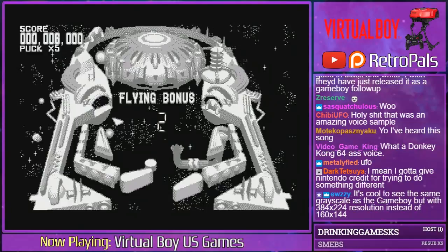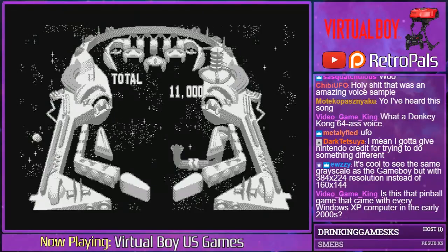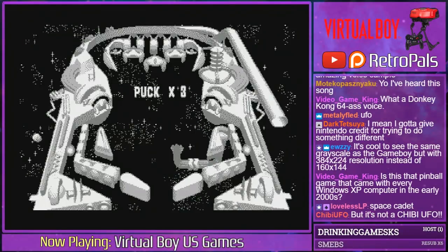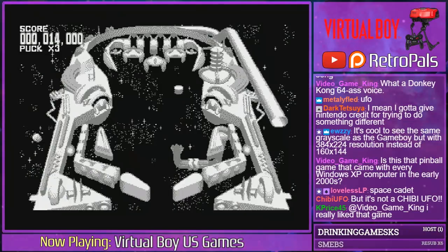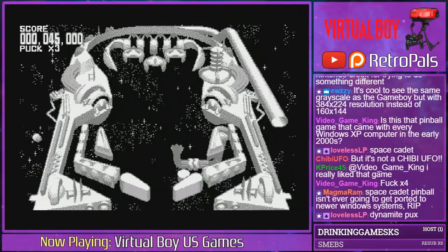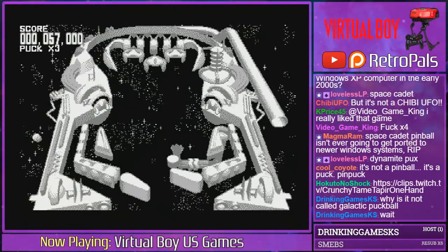For this one you can use the two D-pads as the two flippers — see that's why it works! Also, you'll notice the play field is tilted a little bit to the right, because the emulator is simulating the left eyepiece angle. If you looked at the right eyepiece it would be tilted the other direction. Also this game uses pucks instead of balls — space pinball, that's how you play it. Space cadet pinball on Windows used a similar theme, and way more people played Space Cadet than Galactic Pinball.